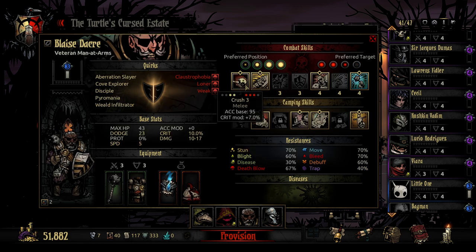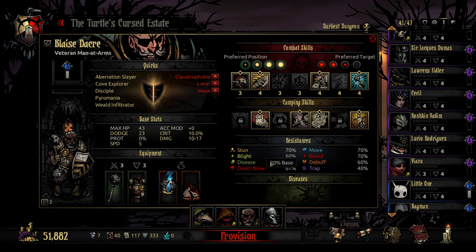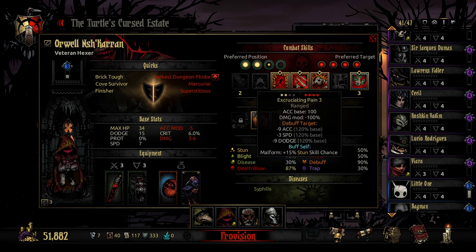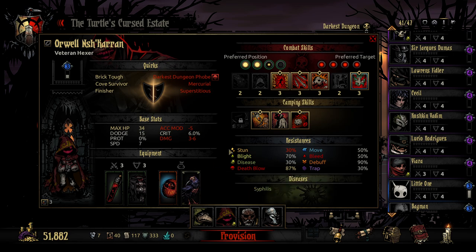We've got Blaze here as a good bit of damage, mainly using Crush and Rampart, although Rampart does have issues because it will pull us out of position for healing. Then we've got Orwell who has great resists and a nice ability to debuff Stun Resist and increase Crit Chance, as well as having our own stun.